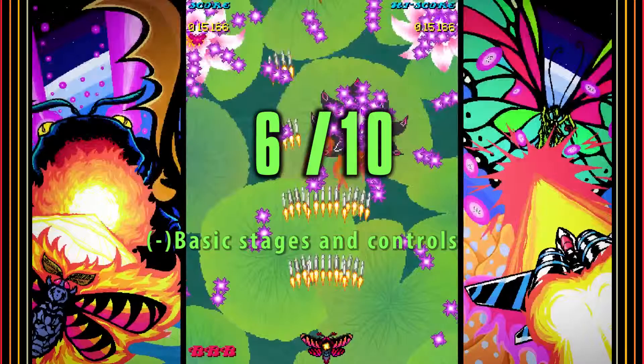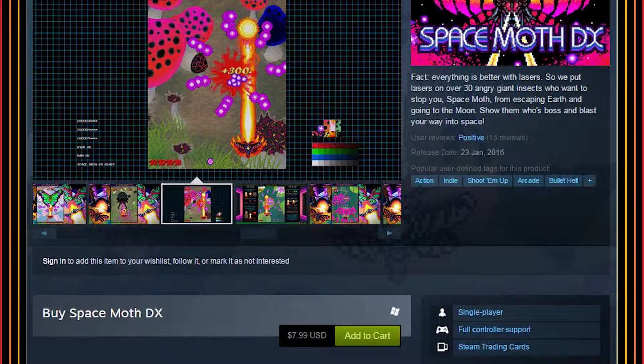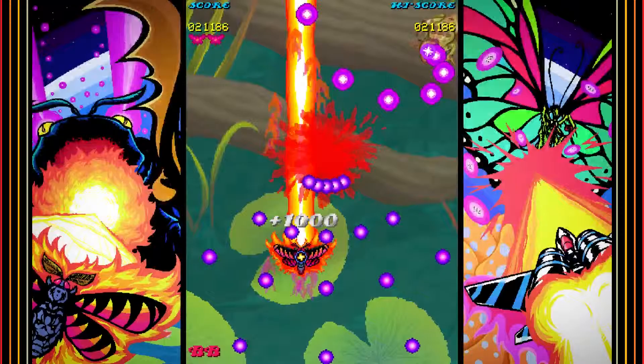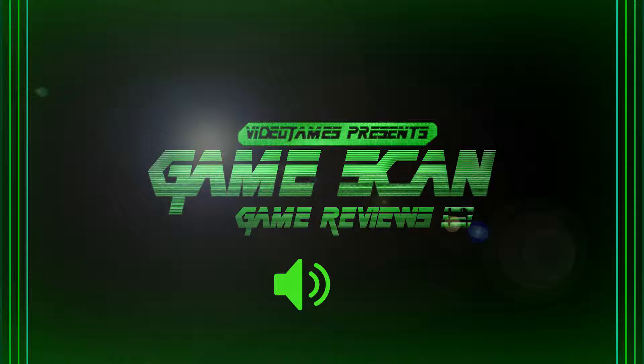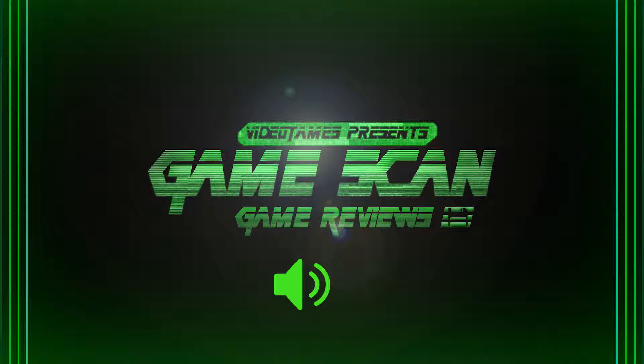Space Moth DX gets a 6 out of 10 rating from me. It's as basic a shoot em up as you can get, but thanks to the vibrant juicy colours and retro soundtrack, it just pushes itself over that average line. Currently the game is priced at $7.99 US and user reviews sit it at positive. Other games by this studio include Starclaw's Trilogy Arcade and Casino Caravan Collection. For more personal recommendations, I'd point you to Strikers 1945 for the Arcade and PlayStation, as well as Gradius 5 on the PS2.